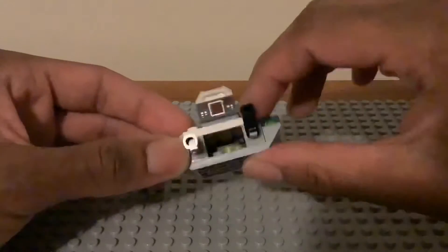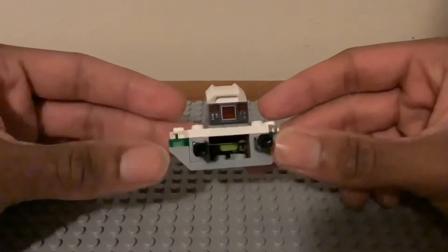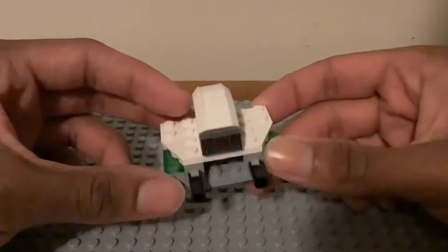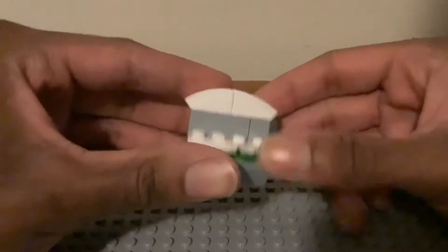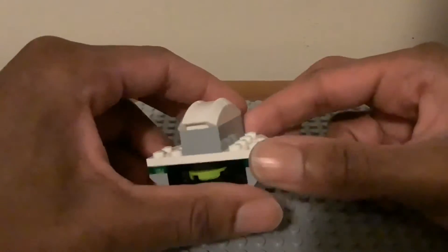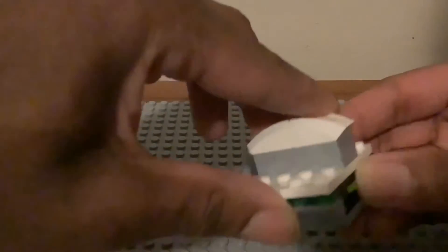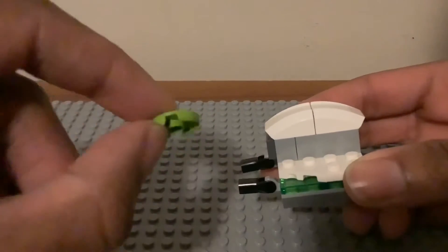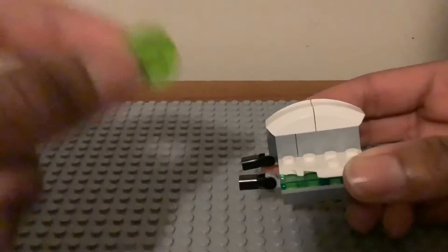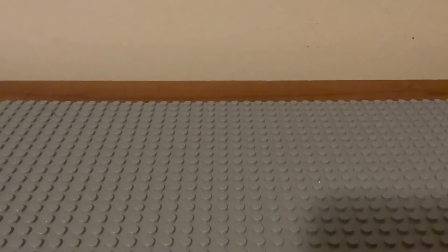We have another printed piece on the front, which is really cool. There are these little machine guns that you can move up and down to position them. This is the whole front part. Here's the side of the drone, which is really nice. Here's the back, and it has a little disc piece that you can fire out. They give you two spare discs, but that is all for the drone.